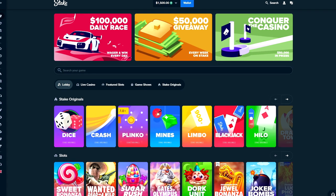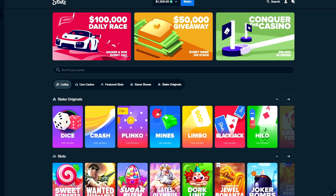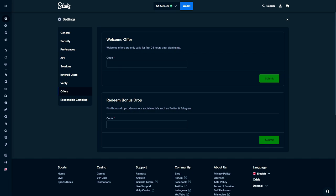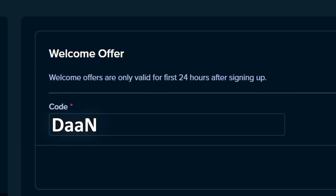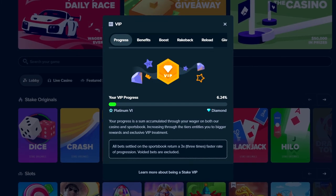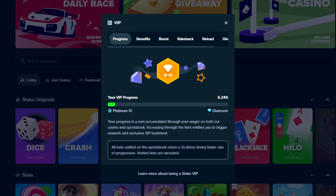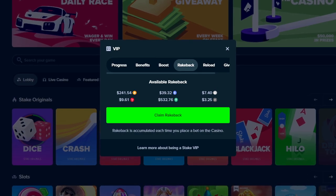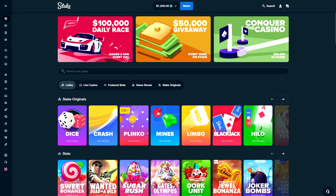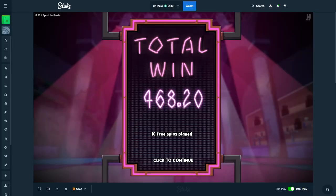If you're enjoying this video and would like to try out Stake for yourself and gain access to their VIP system, sign up using the promo code 'dan'. Click the little guy in the top right, go to settings, click offers, and enter the welcome offer code 'dan' within the first 24 hours. This grants you access to their VIP system with rewards every time you level up and exclusive 10% rakeback on any bet you place. Thanks for your support!